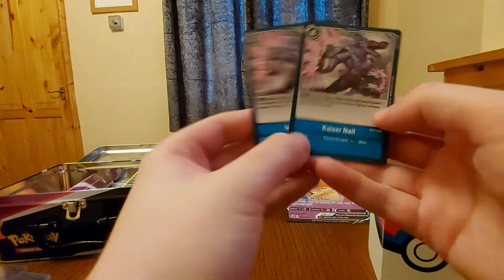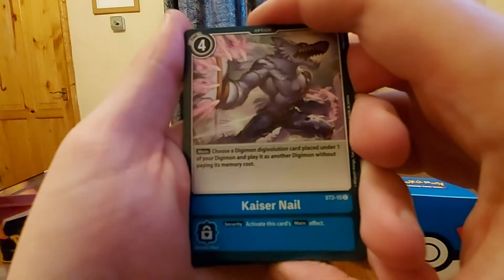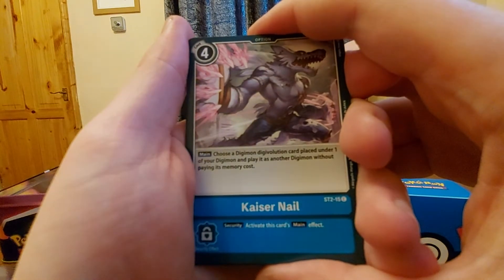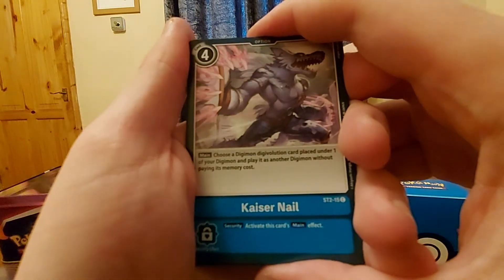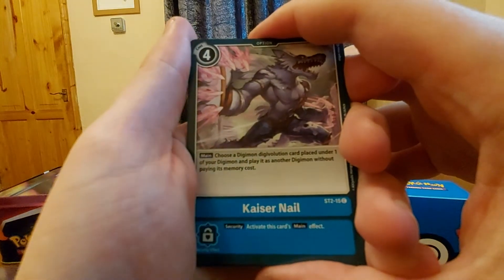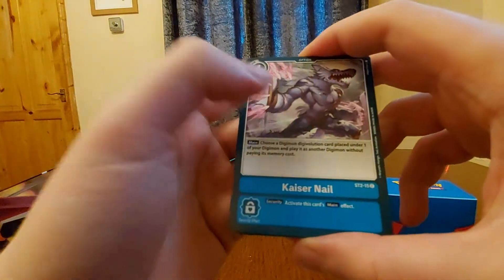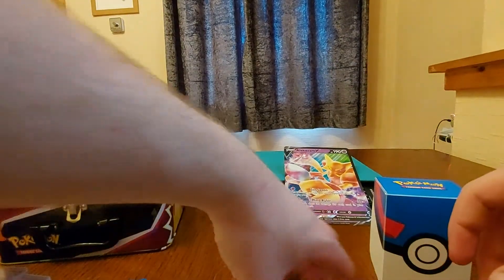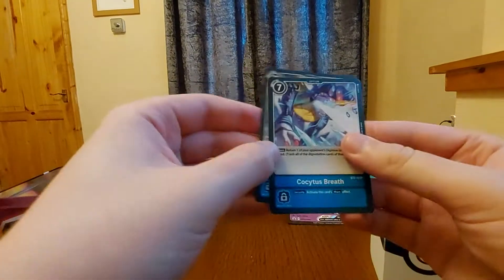We get two Kaiser Nails. What it does is: choose a Digimon's Digivolution card, place it under one of your Digimon and play it — it has another Digimon without paying its memory cost. That's good if you Digivolve and it was quite a high cost Digimon with an on-play effect. That's really good.